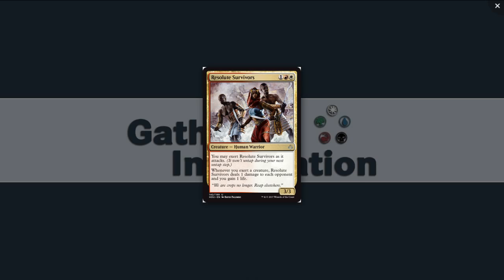Resolute Survivors — one red-white for human warriors at Uncommon. They're 3/3s, so a 3/3 for three. You may exert Resolute Survivors as it attacks, and whenever you exert a creature — any creature — Resolute Survivors deal 1 damage to each opponent and you gain 1 life. So this is the life gain card to play with the horse.